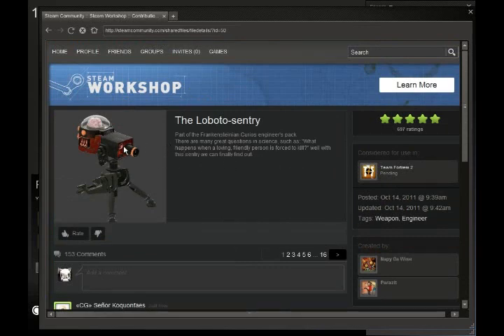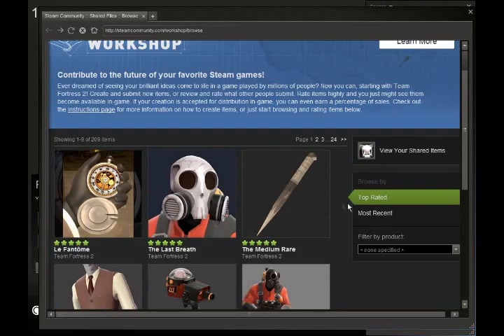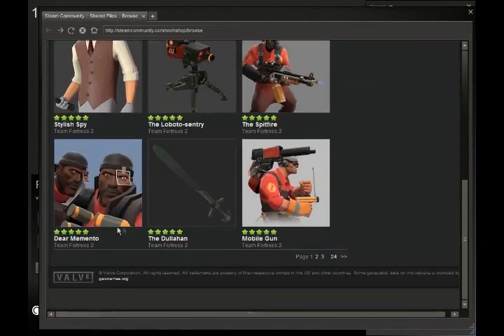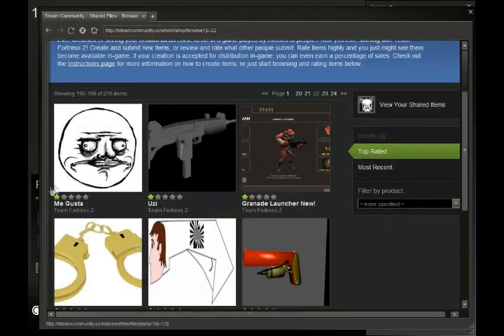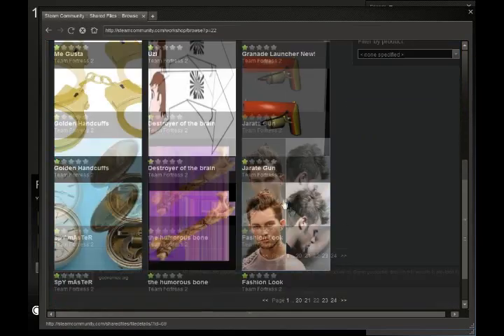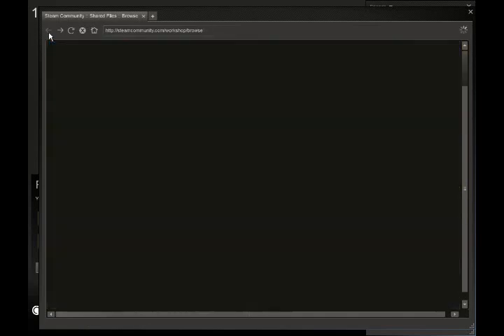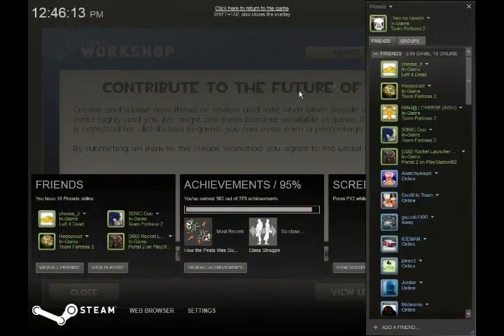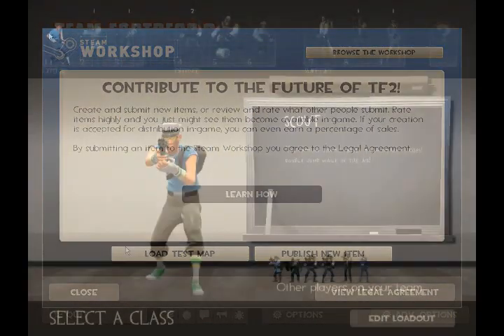There's a brief description and a picture — I thought this sentry gun here looked pretty cool. These are all created by the community, of course, so I don't think these are new in-game items or anything, but they may be in the future. As you can see, if I go to a further page, there are less popular items — things that still need work, one star, not very highly rated at all. And of course, you can also submit your own things from here and test your own items as well.